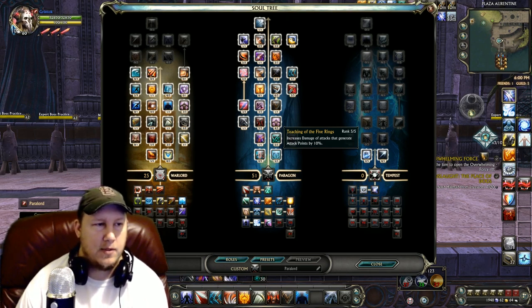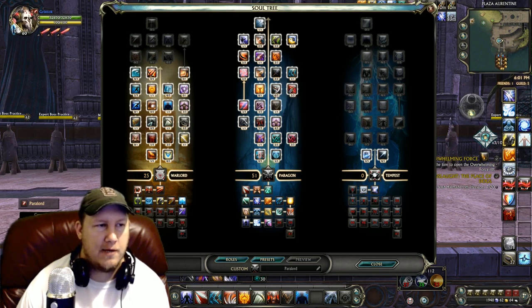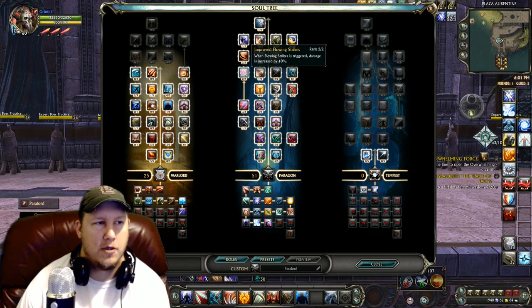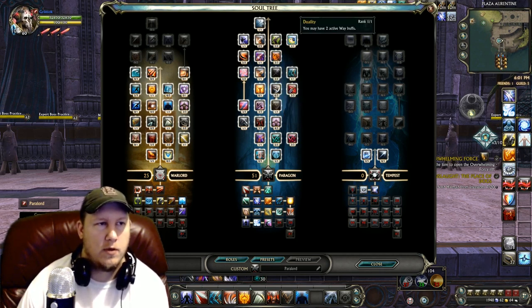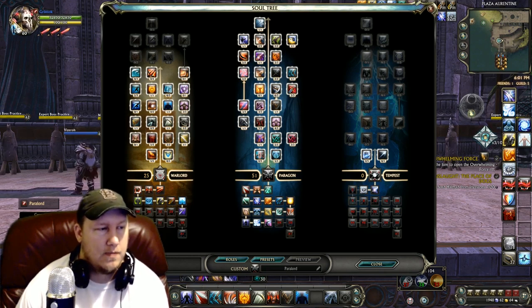In the Paragon tree: five points into Teaching of the Five Rings, one point into Wrist Strike, five points into Weapon Familiarity, three points into Double Jeopardy, four points into Devoted Train, three points into Grace of the Five Rings, one point into Flinching Strike, three points into Flowing Strikes, three points into One-Two Punch, one point into Fleet of Foot, three points into Deadly Parity, one point into Shifting Blades, two points into Weapon Master, one point into Tranquility, two points into Improved Flowing Strikes, two points into Weapon Finesse, one point into Death Touch, three points into Force of Will, one point into Duality, two points into Precise Strikes, two points into Analyze Weakness, one point into Grasping the Horizon, and one point into Unleash.